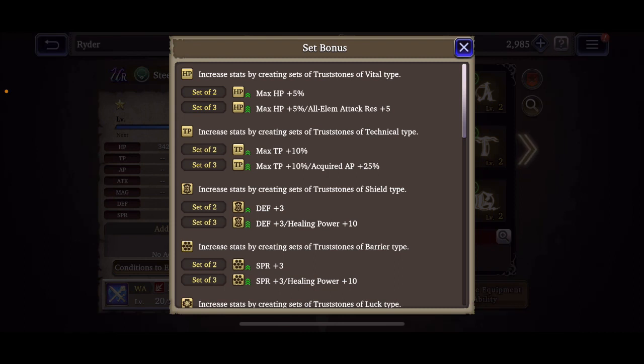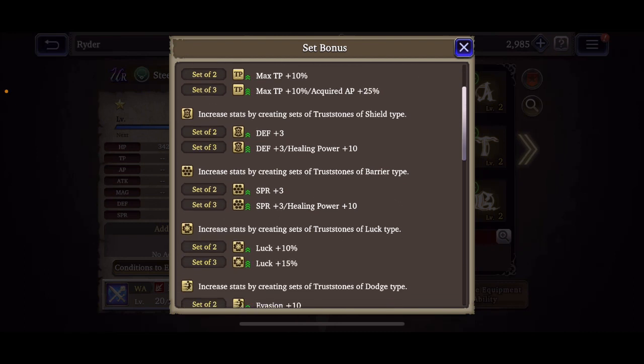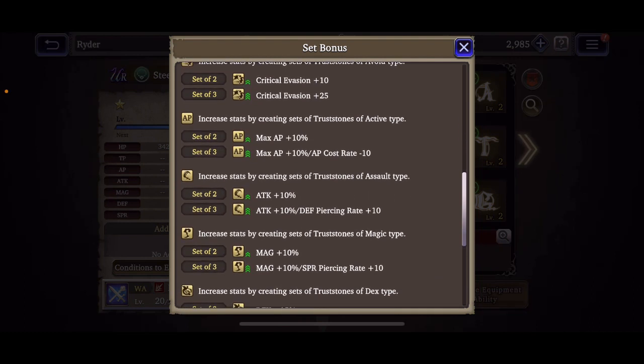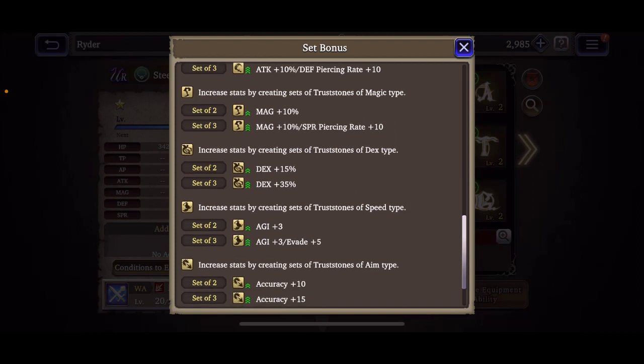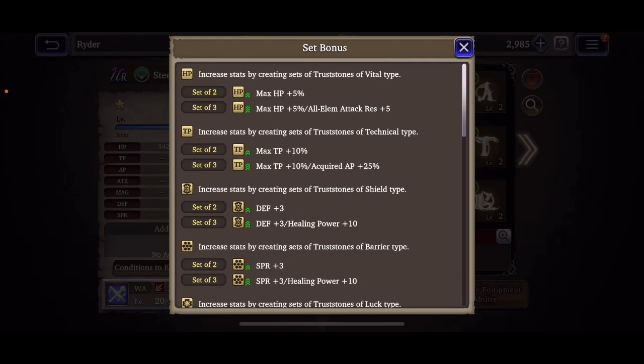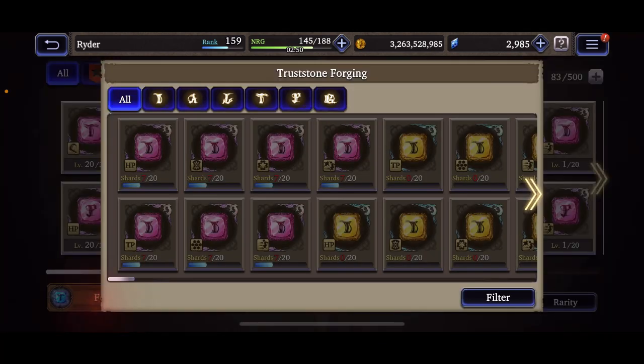When building truss stones, always choose which set you're going for and make three of the same type in the corresponding letters. For example, if I'm building a tank I might put three HP stones on the left. On the right side — A, T, G — you could go for agility. At bare minimum, just forge the stones without leveling them up and you'll get Agility +3 and Evade +5, along with HP +5% and All Elemental Attack Resistance +5%.